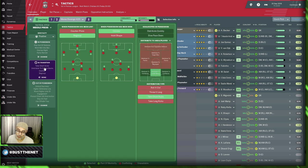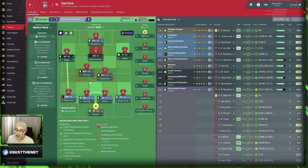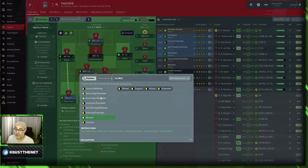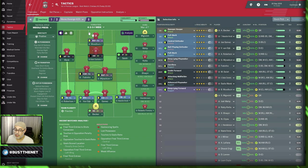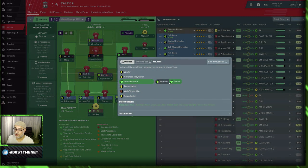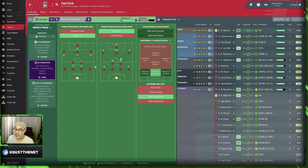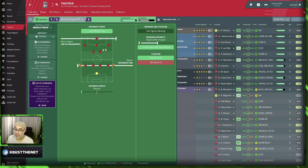First, with weaker sides generally, I would look at trying to create space in the final third first. I would not brute force my way with so many attacking duties. I'll probably use more conservative roles in midfield first, and I would not be using an attack duty so early. I would set up regroup. With a weaker team, because you might not have the players, I would drop the line of engagement.